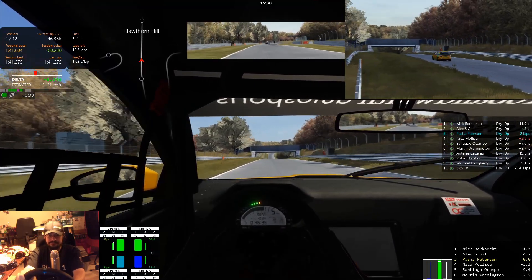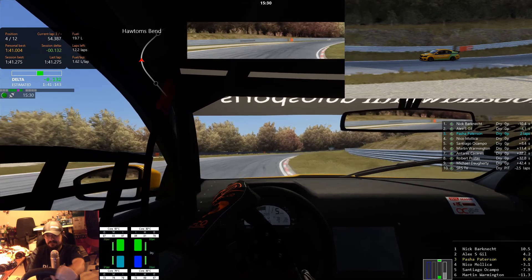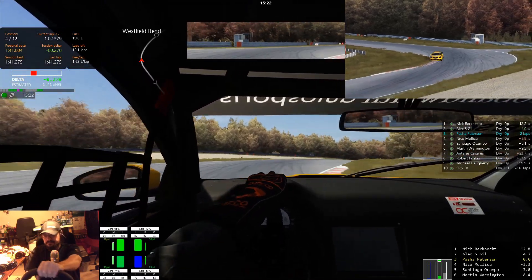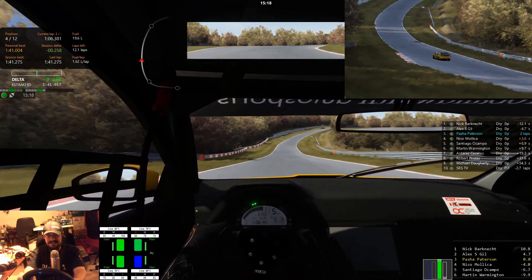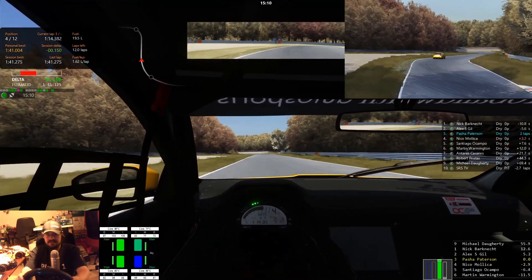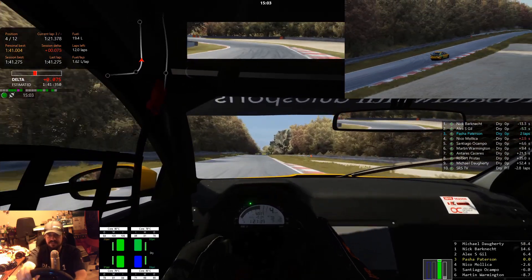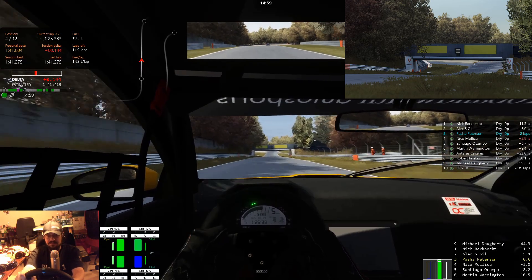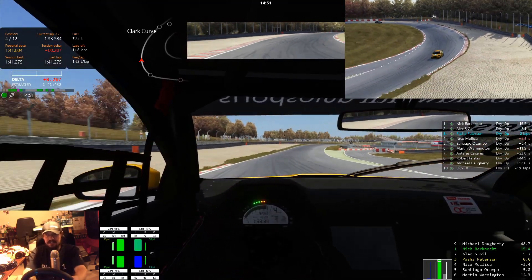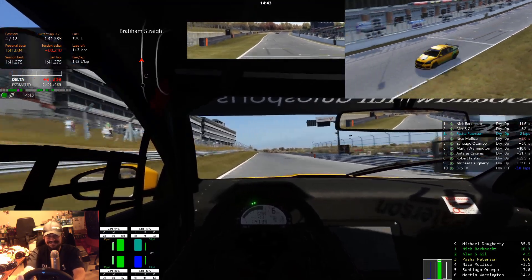Bye-bye Nico. I have to pay respects. Just hit your marks and don't die and you'll get around Brands pretty well. If you know how to throw it in just right, you can actually use its snap oversteer to get around some of the sharper corners. I'm not quite confident enough to do that as a matter of course, but when it works out lucky like that it's okay.